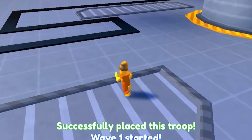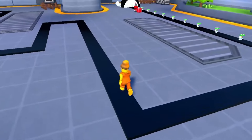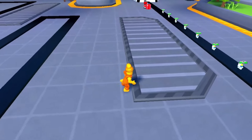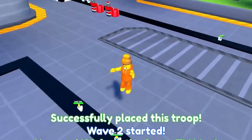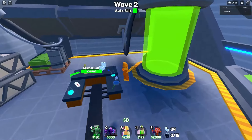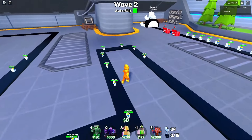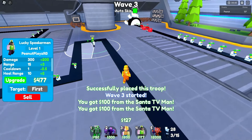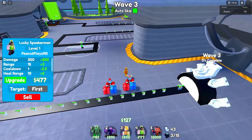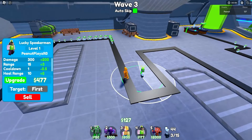We're gonna start off with our beautiful Santa TV to get that money and cash flowing, so that we can upgrade as many of these lucky speaker men as possible. The more kills they get, the bigger they upgrade and then they become crazy. We wave skip, we've got another Santa down, and we've got the first wave of units going through — they're gonna hit our science lab but that's okay. We put our first unit down right here — he's dancing, doing his little jig.